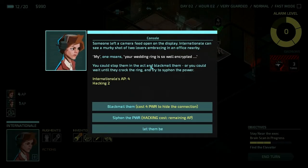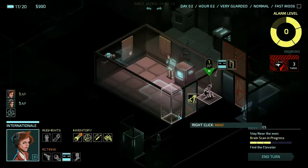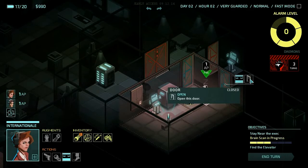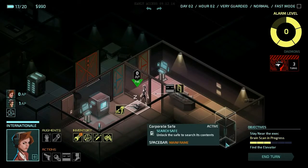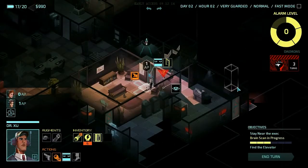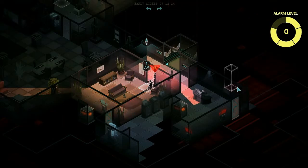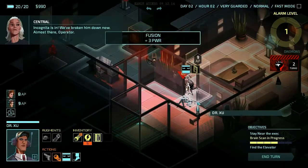Your wedding ring is so well encrypted — you could stop them in the act and blackmail them, or you could wait until they crack the ring and try to siphon the power. Let's go ahead and let them be — we'll just take our money. Then let's drag this guy one more, drop him, open this and peek again. The only thing back here is this safe, and Tony is actually safe now so we're gonna let this guy shock himself.